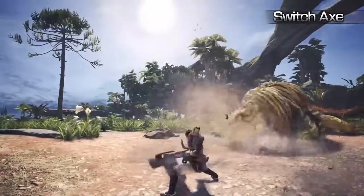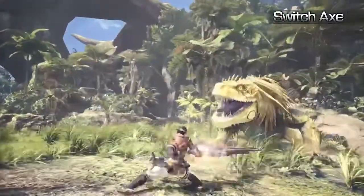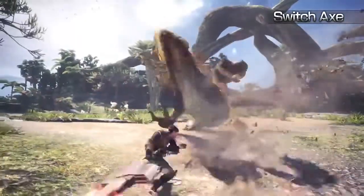Switch Axe. The adaptable Switch Axe can transform between a long-reaching axe and a swift sword. Wreak havoc in Axe mode and unleash the sword's element discharge for a devastating blow to your target.